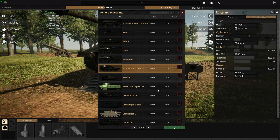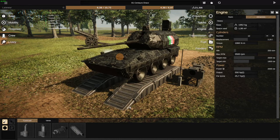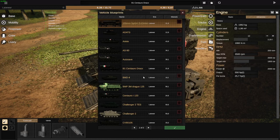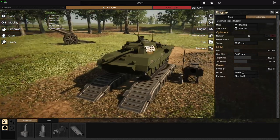Next, we are going to the B1 Centauro Draco, once again made by NICER. But we already displayed this one in the previous video, so I'm just going to move on to the next builds, because there are a lot of builds in this pack and I do not have time to showcase all of them.